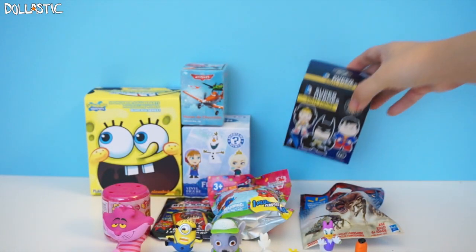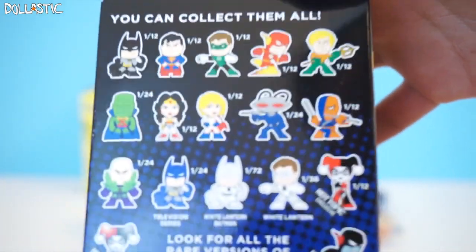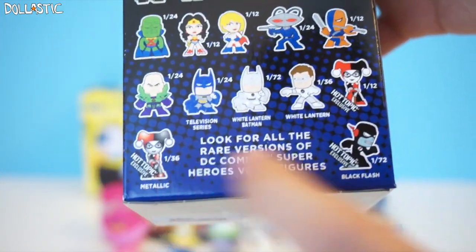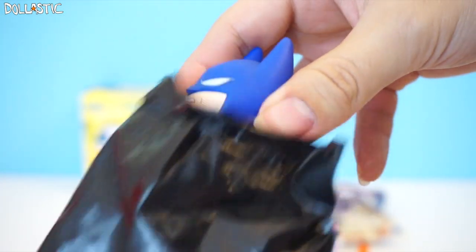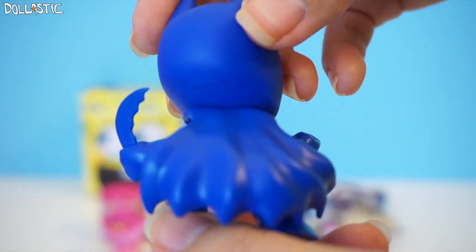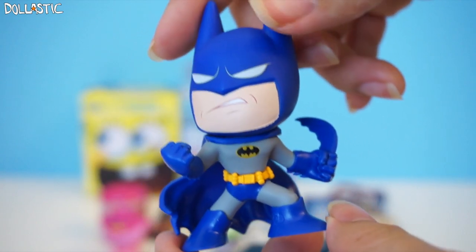We're going to open one more Funko Mystery Minis — it's going to be DC Comics Super Heroes Funko Mystery Minis. These are the ones you can get. As you can see, this is the Hot Topic exclusive version, and you have three Hot Topic exclusives you can get. I wonder if I got an exclusive in here — it would be nice if I got Flash. Exclusive Flash. We shall see. I got Batman! He looks awesome — look at his pose. His cape looks like it's in action. They did a wonderful job with this guy.